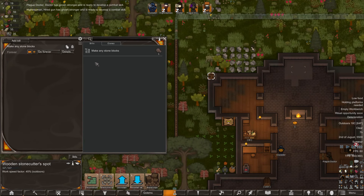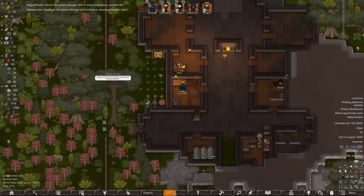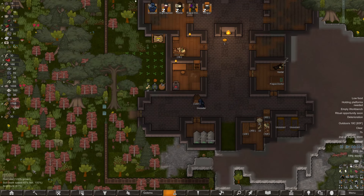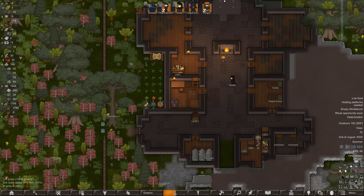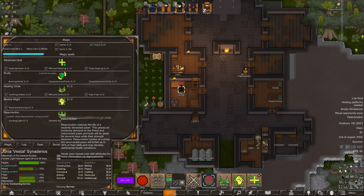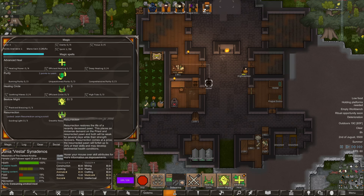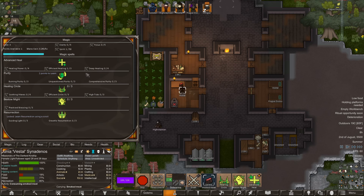The stonecutter spot is done. Do it forever but make sure to only use the stone in the stone area. Dismas is in the tent — I've got to replace those tents with beds. The grim jaw tribe point: got to learn resurrection using a scroll. If resurrected, they'll forfeit 35% of their skills and may develop detrimental health conditions. Lesson: don't let them die.